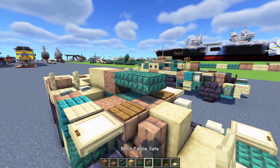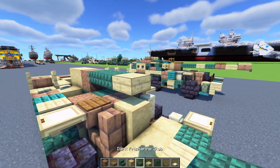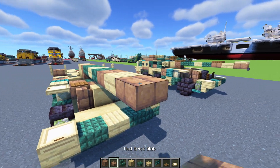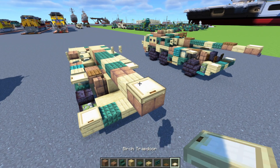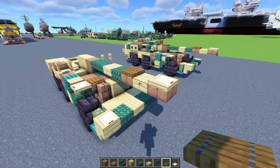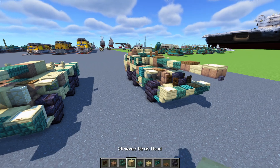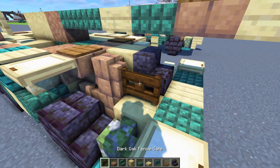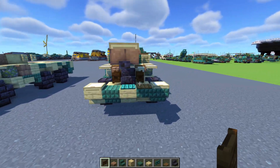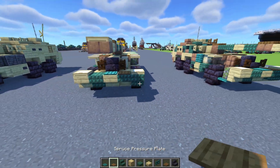We'll need a birch slab, then dark prismarine slab, a mud brick slab, birch slab, mud brick slab. On the edge a birch trapdoor, then skip a block and add a spruce trapdoor right there. Then we'll make the cockpit — that's going to be polished blackstone stairs in the middle with dark oak fence gates on either side, open towards the inside. In the center add in a warped pressure plate with a spruce pressure plate to the side.